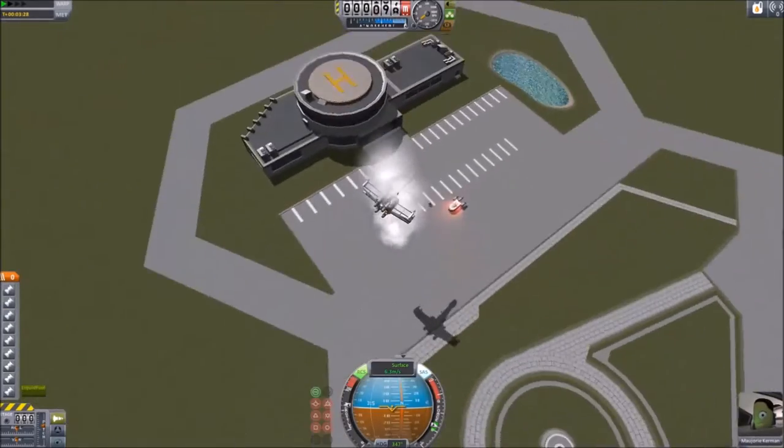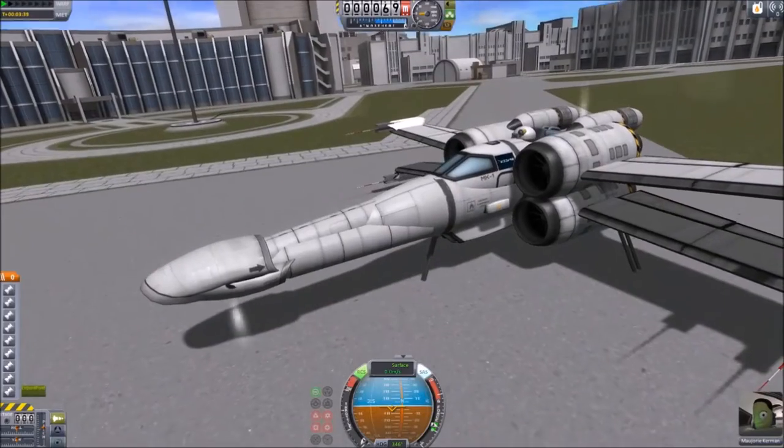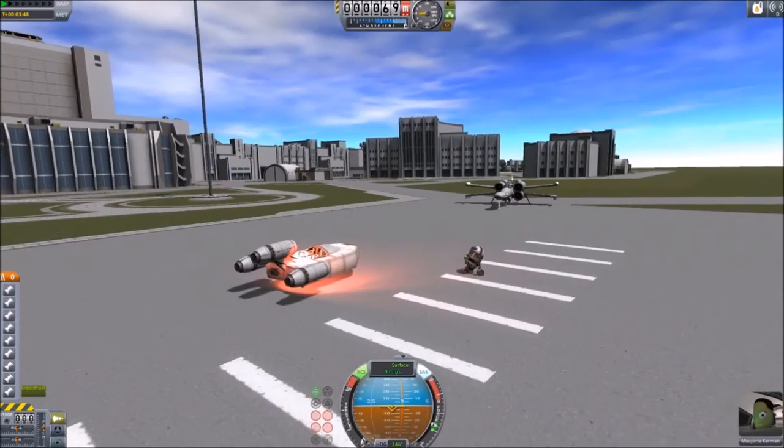Landing it, you're going to crash a few times. Basically kill the forward engines, float down, and throttle up to maximum on your landing engines.